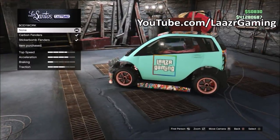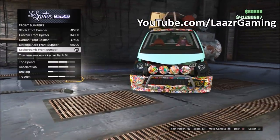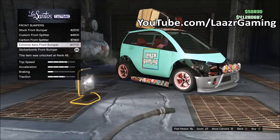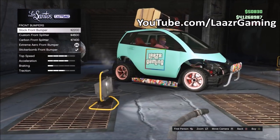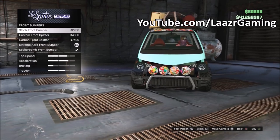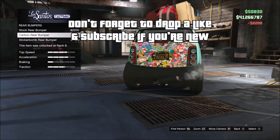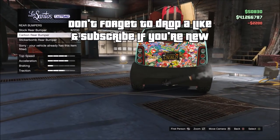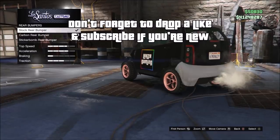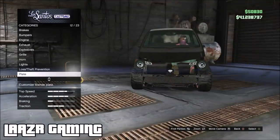From there, go down to Front Bumper — this is the easiest part. Simply select the Extreme Aero front bumper, then go back and apply Stock. As soon as you select Stock, the whole front bumper is now invisible. Next, go down to Rear Bumpers, select the Carbon Rear Bumper, and flick between Stock and Carbon as quickly as you can until Stock becomes invisible, then simply purchase it.